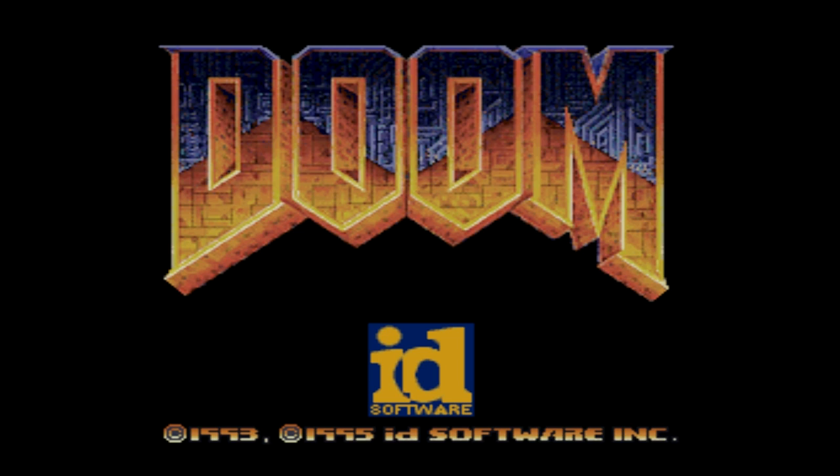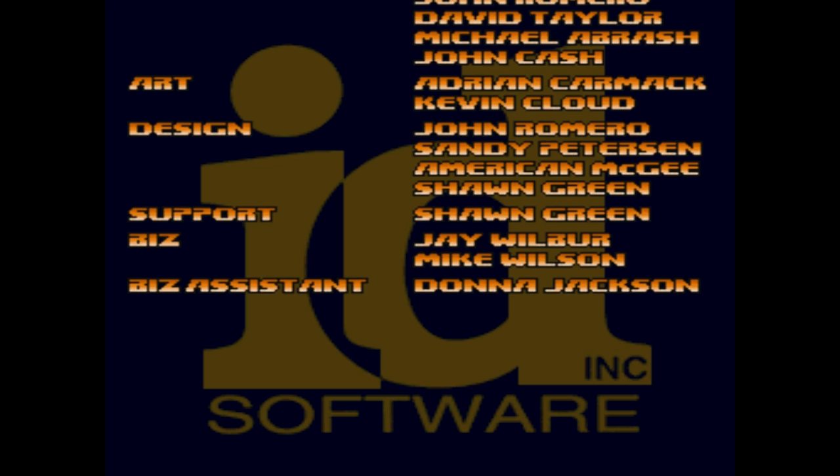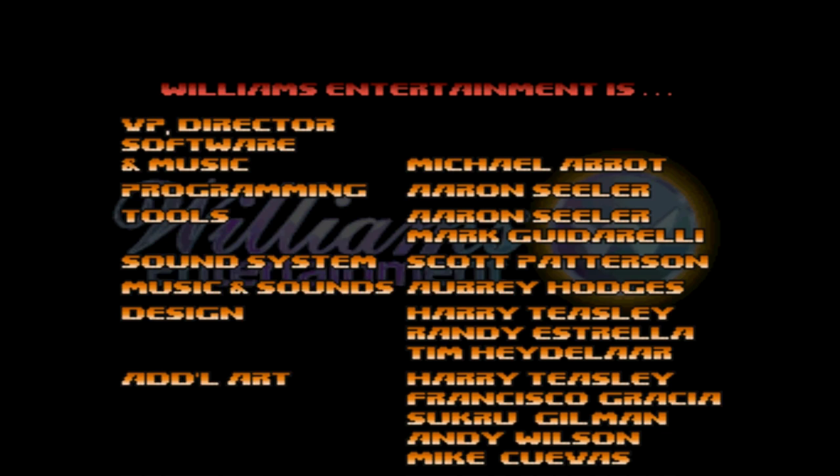It came out two months after the Super Nintendo version was released. Some of the maps have been changed — they're based off the Jaguar version, which is one of the reasons I wanted to do this. Plus there are additional brand new maps exclusive to this version. I don't know if they're in the Jaguar version, I've never played it, but this is the total conversion done for the PC, so I do have mouse support.